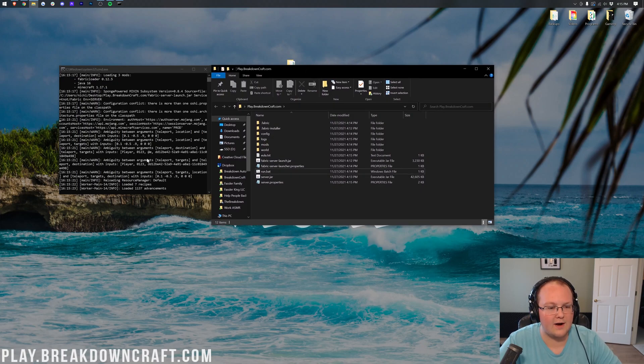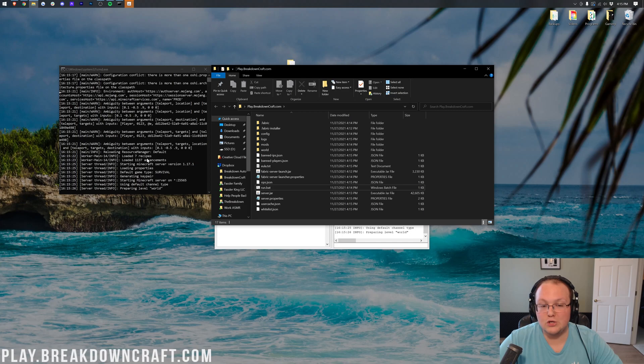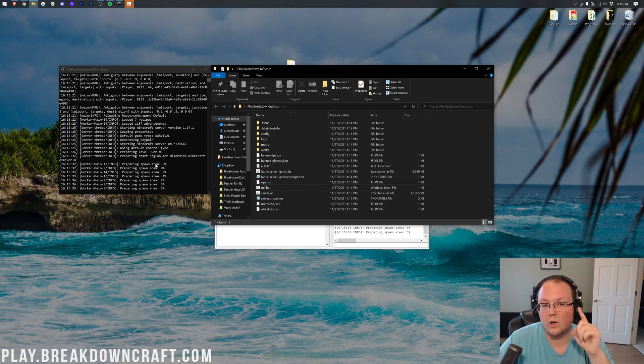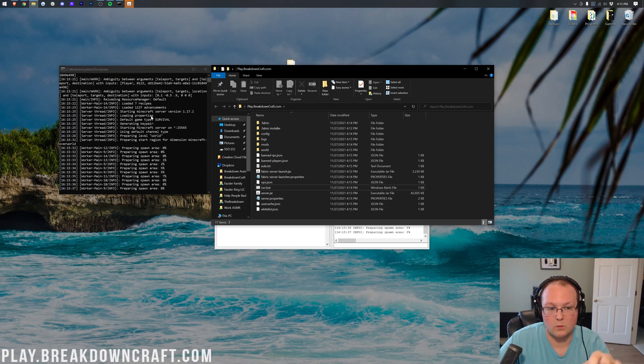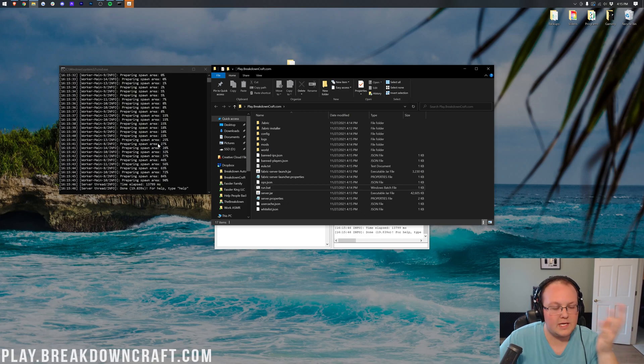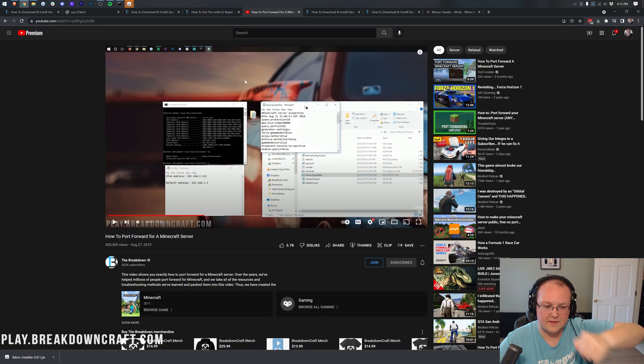As you can see, the server is firing on all cylinders and starting up. At this point you can join your server using 'localhost' — that's how we'll be joining in this video. But if you want your friends to join, you will need to port forward and they'll need to join via your public IP address. The server is now done and started.